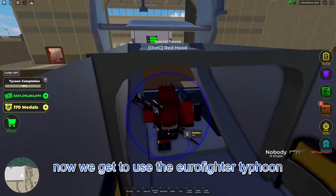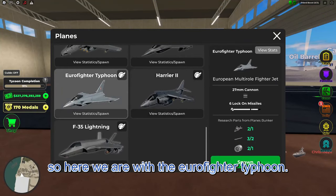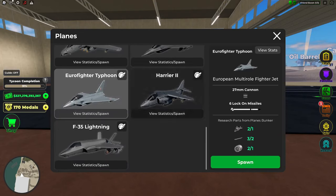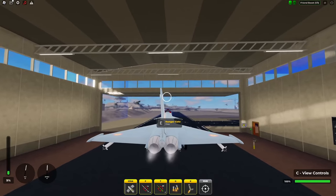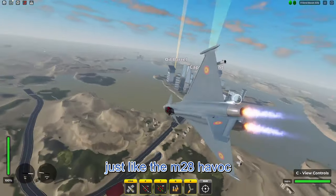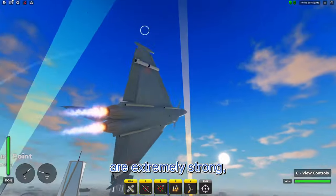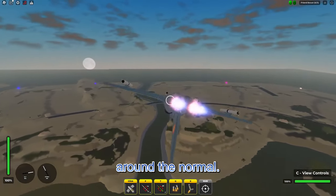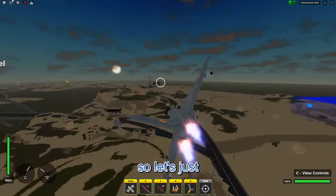Now we get to use the Eurofighter Typhoon. Explosive rounds - all right, that's nice. It has these W stats actually. I've heard that it's like the F-14, but better. It has six air and ground lock-on missiles - two separate missile types, just like the M28 Havoc. What I've heard is that these ground missiles are extremely strong, but there's only two of them, and that the air lock-on missiles are around the normal. So either way, that's pretty nice. Let's just fly this thing around.